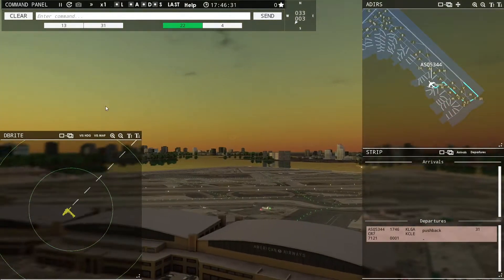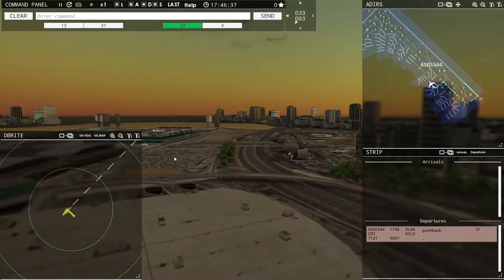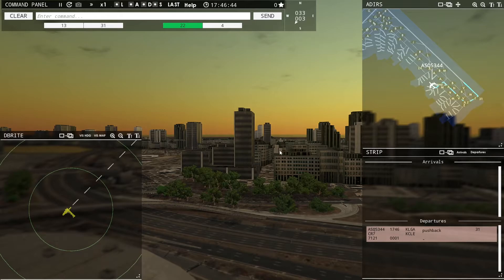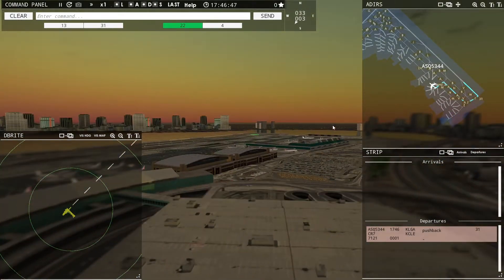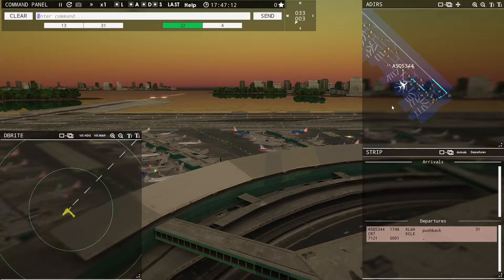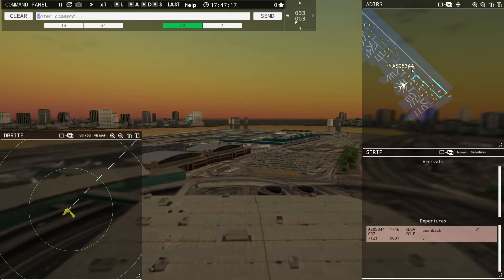Here we are at the airport — there's a lovely view with the sun setting. Manhattan is directly this way, I believe, and you get a nice view coming in on this runway. We already have one aircraft moving, going to Cleveland, which is awesome. Let's get this aircraft moving: AC 5344, runway 31, taxi via Bravo. I really want them coming out to Bravo so we can keep this alleyway clear, because there are a lot of aircraft down here that we want to get out quickly.